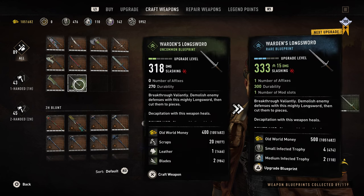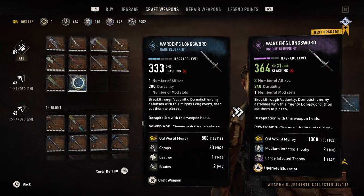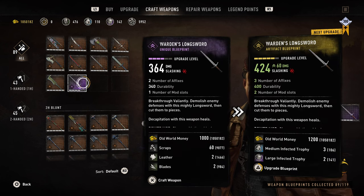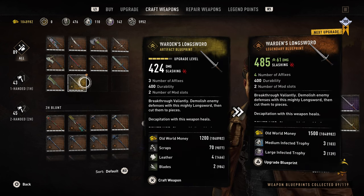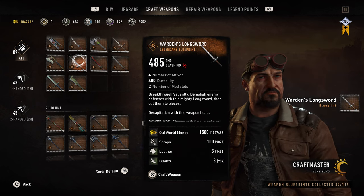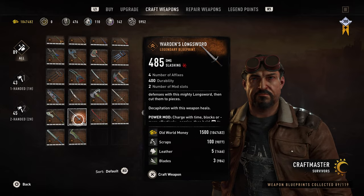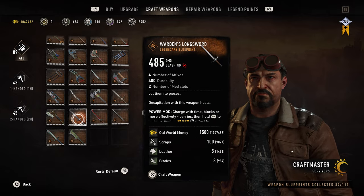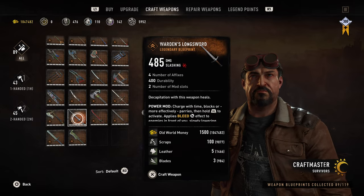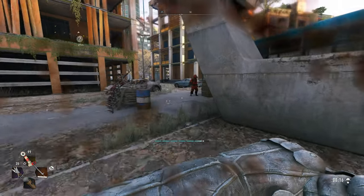Next up we have the Warden's Longsword. You can see on screen how much it'll cost you to fully upgrade it and what the fully upgraded weapon does. The damage is really low — like disappointingly low — and it's not really worth getting. The durability is at least high. There are four affixes, two mod slots, and the weapon has a built-in mod that applies a bleeding effect when it's fully charged. Overall, I do not think this weapon is worth even upgrading or crafting.